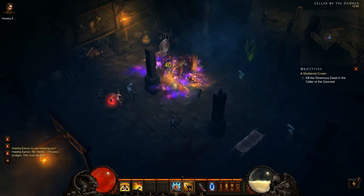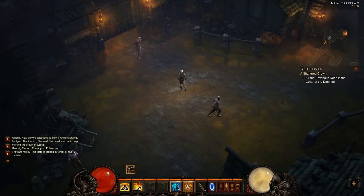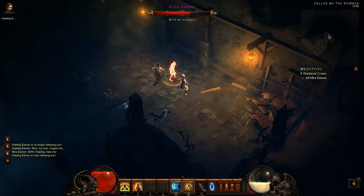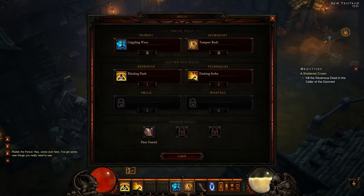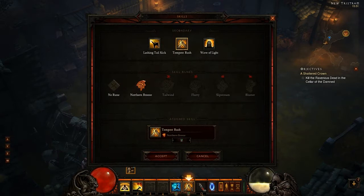The first secondary is a roundhouse kick. It knocks opponents back, and with the rune it also leaves a fire trail to deal damage to enemies on top of the knockback. The next secondary ability is Tempest Rush — this one is for brute-forcing your way through enemies, snaring them and dealing decent damage. With the rune in the beta, it costs less energy so you can use it for a longer duration.